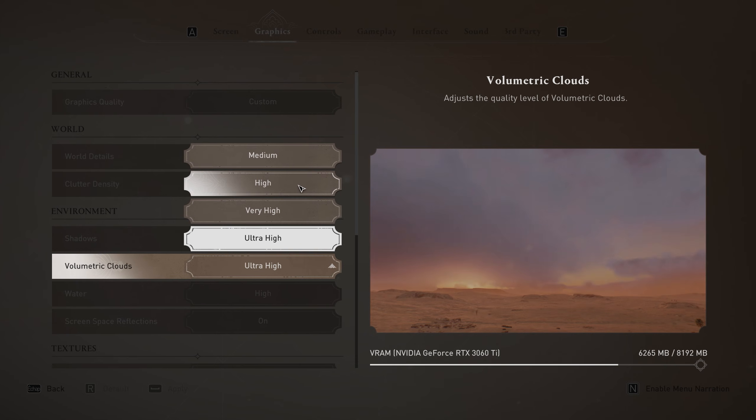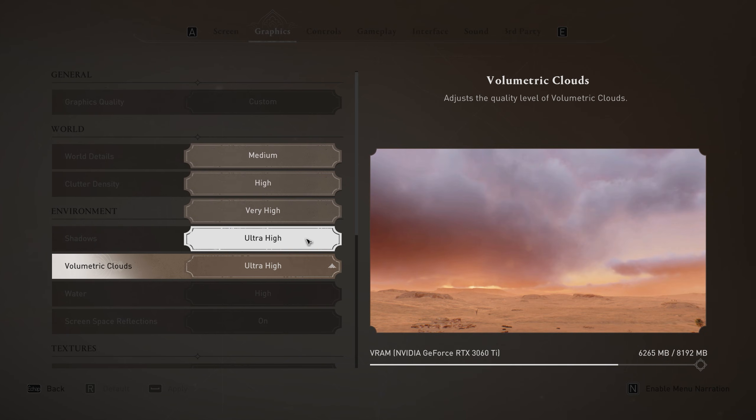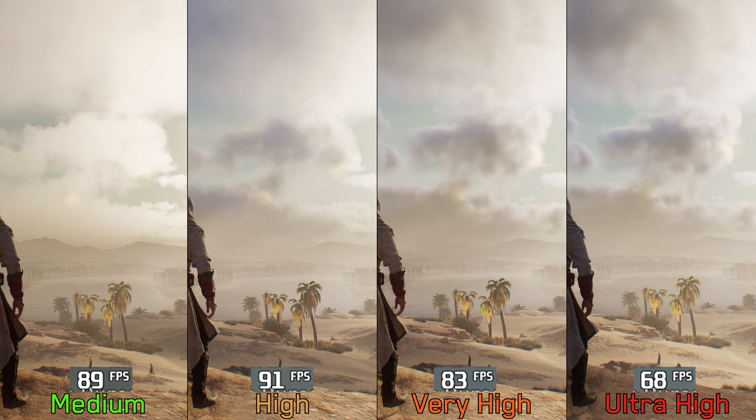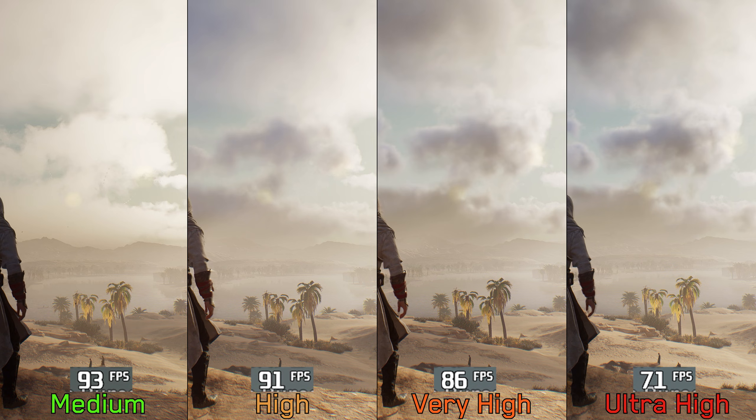Volumetric clouds, as the name suggests, controls the resolution and quality of the clouds, and this is one of the most demanding settings in the game. Medium and high perform almost identically, but going to very high costs an additional 5% and ultra high costs 28%. I recommend high for volumetric clouds.